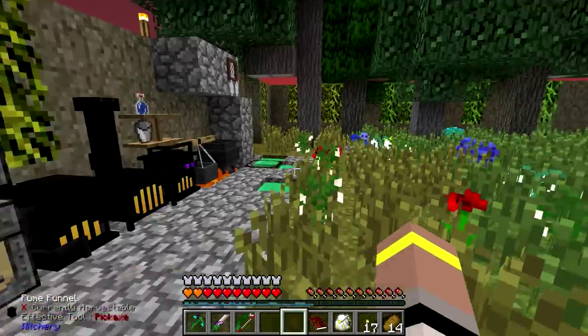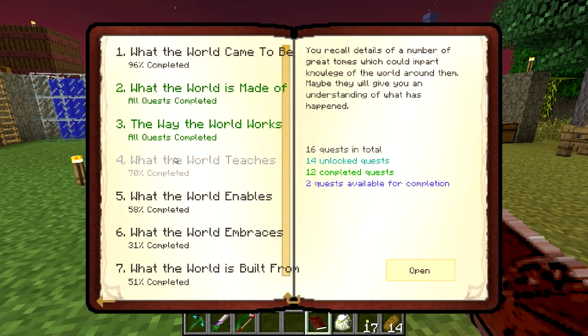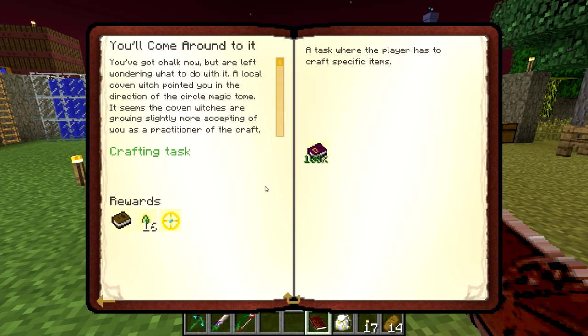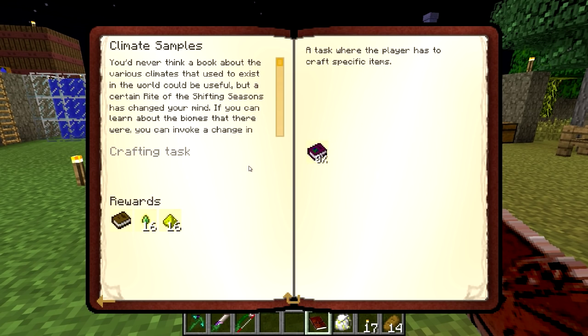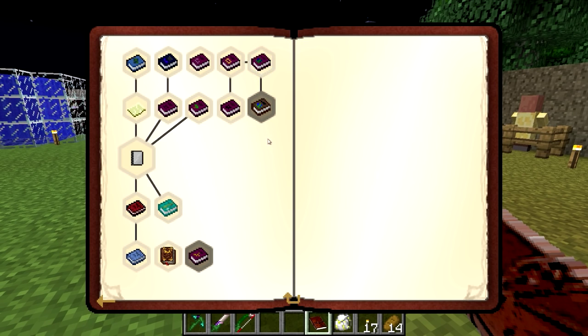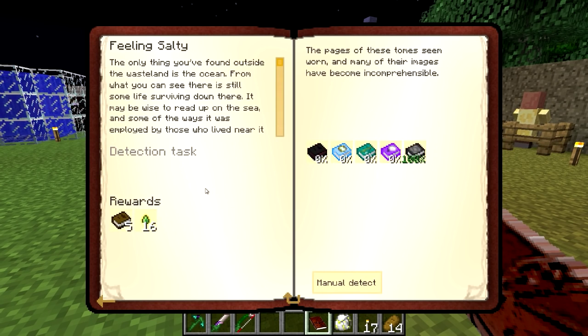I'm going to pop these guys inside here and drop these things off. Let's have a look at our book to see if there's anything else we can do. I did do some more of the books — if you were wondering earlier why I had a circle talisman in my chest, I did this one for circle magic because we will have to do a little bit of that. There are also climate samples — I've never done this before, so I don't know how it works, but basically we can change the climate. It says: 'You'd never think a book about the various climates that used to exist in the world could be useful, but a certain rite of the shifting seasons has changed your mind. If you can learn about the biomes that there were, you can invoke a change in climate to emulate them.' And we've got Feeling Salty — I think I actually have most of those books now.